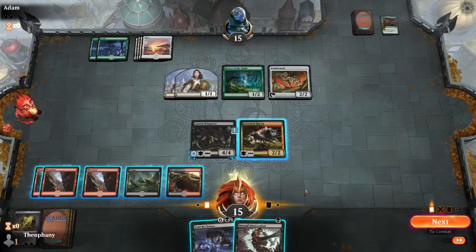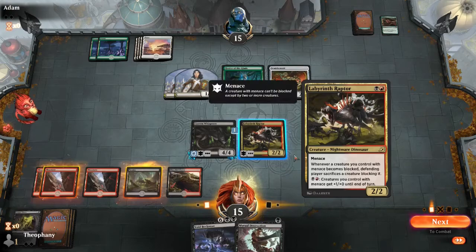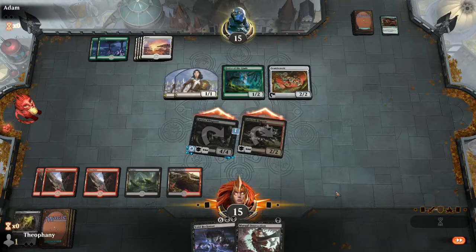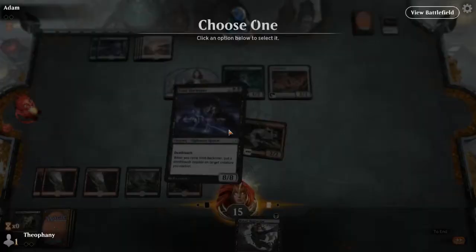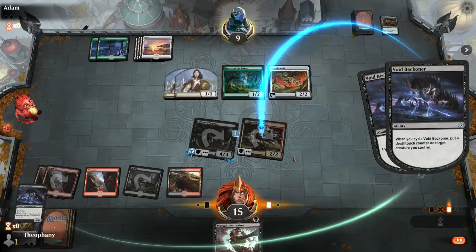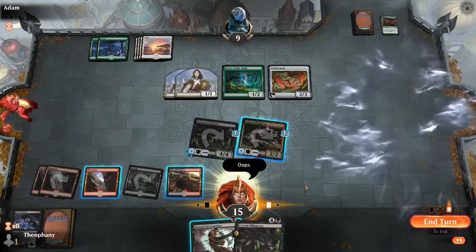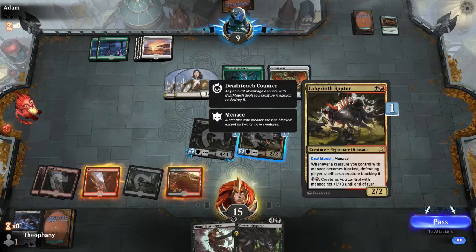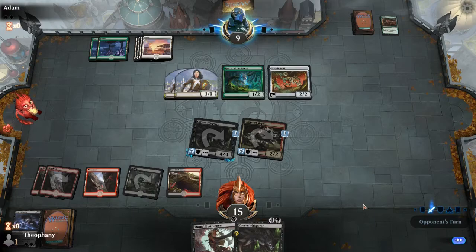Let's see what he does — he's just gonna take it. I still think I cycled at this point. Give that a deathtouch counter. That was definitely an oops moment — I should have used his ability. This is gonna be nice just because I can make whatever this raptor is pretty big. I wonder what he's got. Yeah, that's about it. Five — oh this is gonna hurt — seven, eight, nine, ten damage I'm gonna take. Ouch.